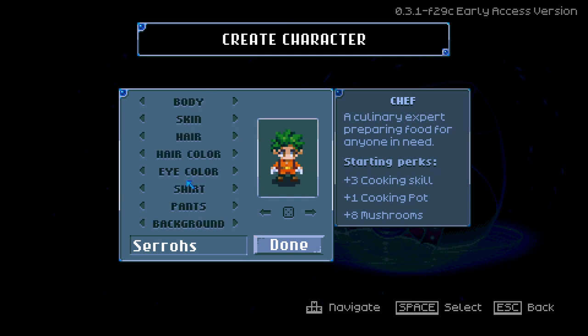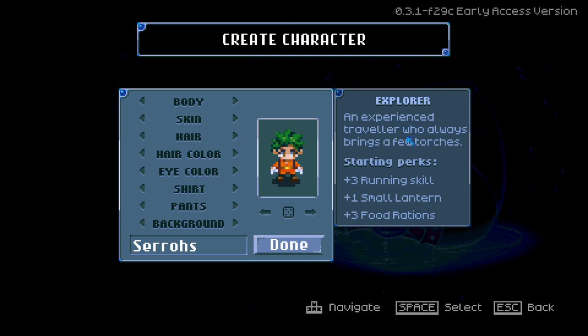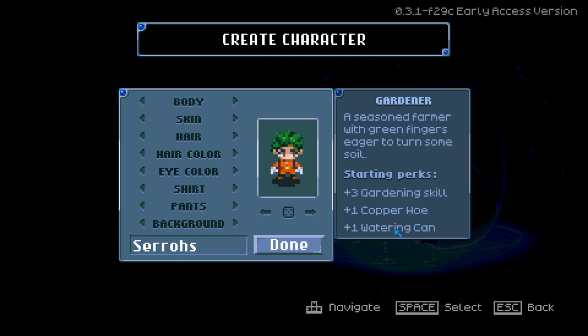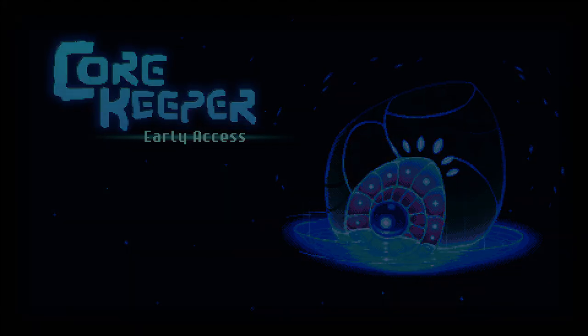When you first log into the game you're going to be able to customize your character however you want. The background lets you choose if you want to focus on being a fisherman, explorer, etc. None of this really matters — it only matters in like the first hour of the game. Your running skill might be slightly higher or your mining skill. I'm going to pick a miner because I want my copper pickaxe and some food. If you want a chef you can have a cooking pot and eight mushrooms, but I don't recommend it.